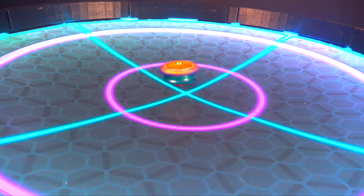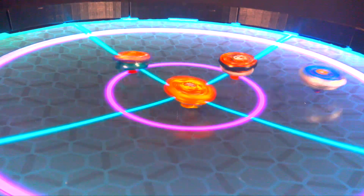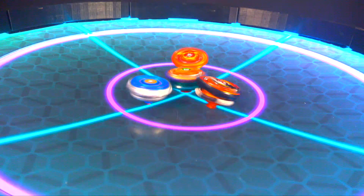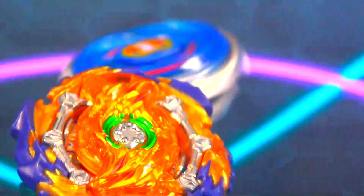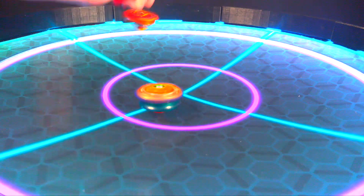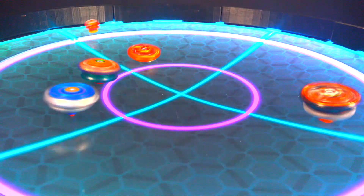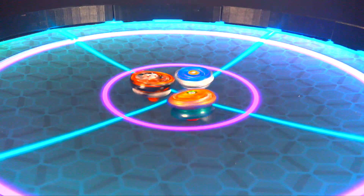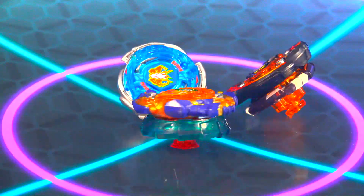Let's try a little bit of a light launch. Alright Pegasus, you gotta jump in there buddy! Storm versus Wizard — what's it gonna be? I'm trying out that new black launcher that came for Wizard Fafnir. Got a burst on Cosmo! And Wizard Fafnir takes it again.